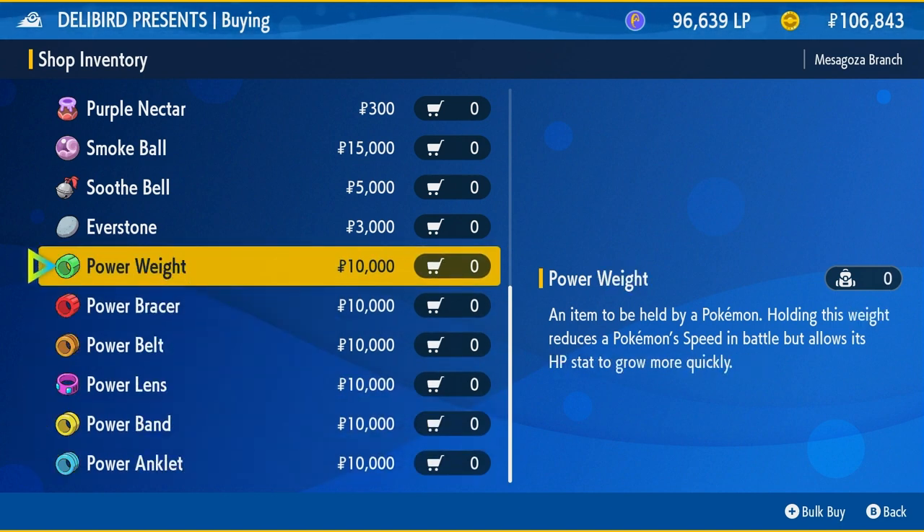These items are extremely useful for EV training because when your Pokemon holds one, their speed stat is cut in half so they move slower. However, the amount of effort values, or EVs, that they get are increased by 8 when they are holding this item.